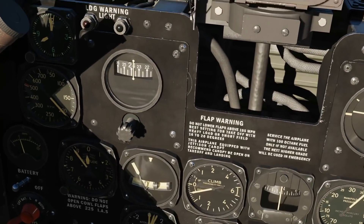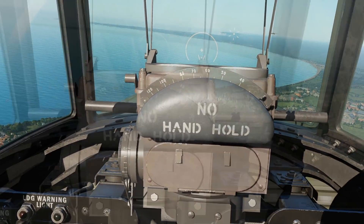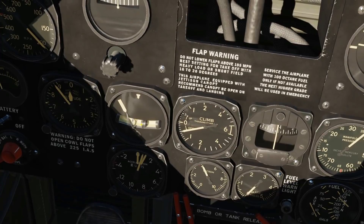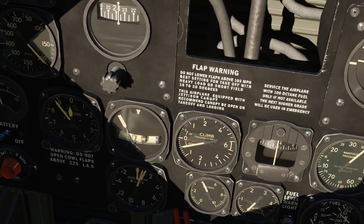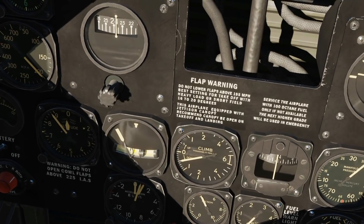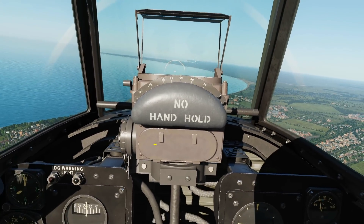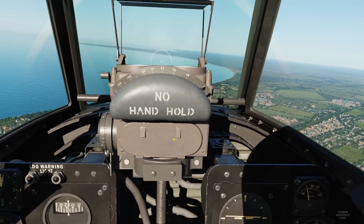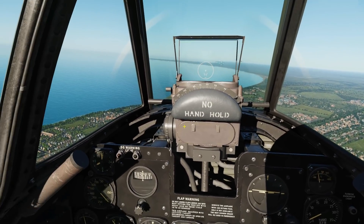One thing I noticed is that this plane, if it has even a bit of yaw slip in — and we go to the slip gauge here, we can see we're slightly to the right — we need to trim rudder right to step on this ball to get it central. Even the smallest amount of yaw slip makes this almost impossible to do. So I'm going to trim out this yaw slip here and then go and have a pop at that JU88.